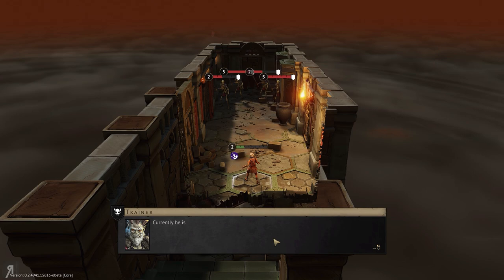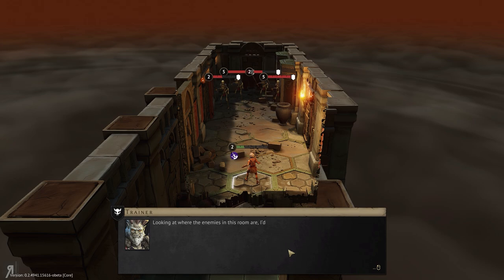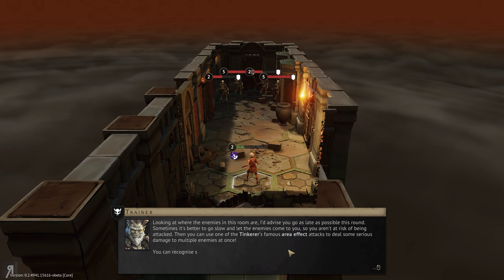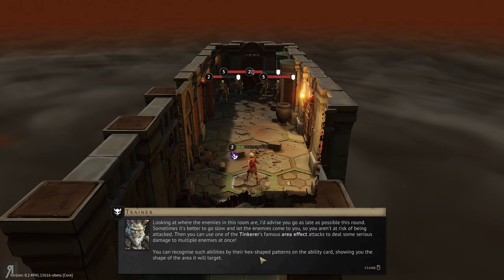Look at all those skeletons. Currently, the Tinkerer is wounded and will take one damage at the start of his turn, so you ought to heal him as soon as possible with that minor health potion. Looking at where the enemies in this room are, I'd advise you go as late as possible this round. Sometimes it's better to go slow and let the enemies come to you so you aren't at risk of being attacked. Then you can use one of the Tinkerer's famous area of effect attacks to deal some serious damage. You can recognize such abilities by the hex-shaped patterns on the ability card.